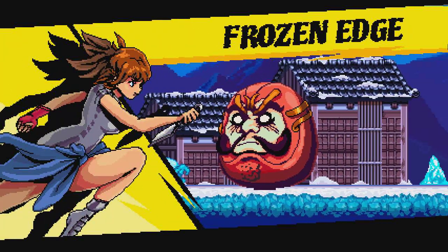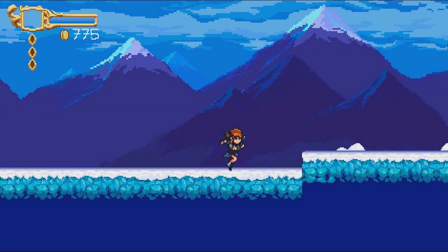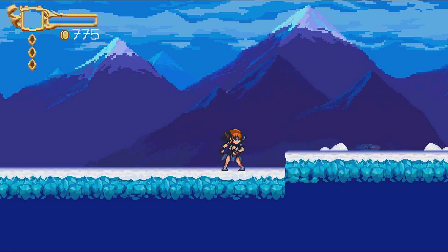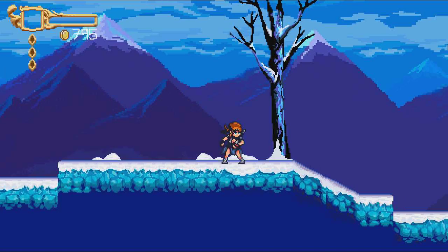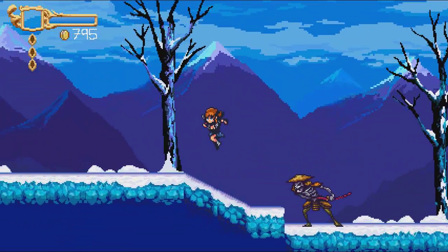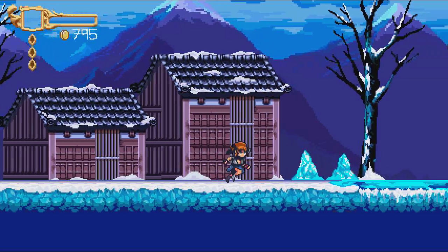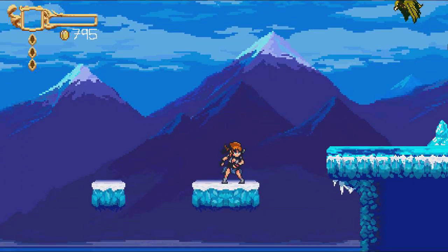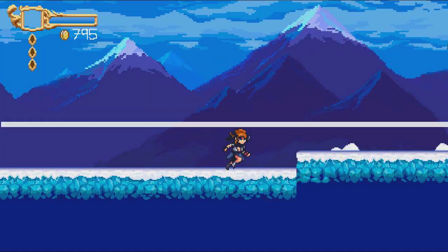Frozen edge — oh my god. Let's see the abilities — I'm going to check the up attack. Kind of not very good — they are kind of weak. Easy to attack enemies on top if you want, but they are not very impactful. Each time you beat a stage you can visit the market — but will the abilities change, or are these the only ones that exist? Because people will have enough money to buy everything.